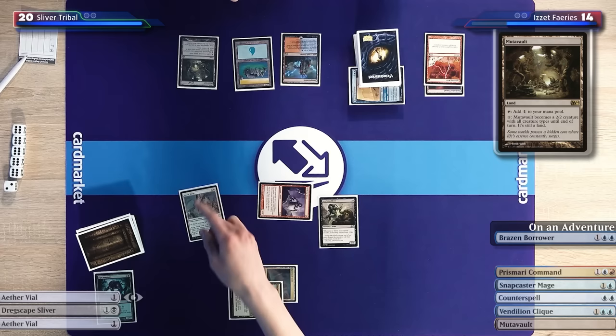Let's do it again. I'll have to mulligan — there's no debating: one land and a four-drop, we're just not going anywhere. I'll keep. This hand looks even better than the first one, because against a cheap interactive deck like Carl's I don't even want Aether Vial — the tempo it provides isn't worth being down a card. A hand full of Slivers with a Cavern of Souls to boot.